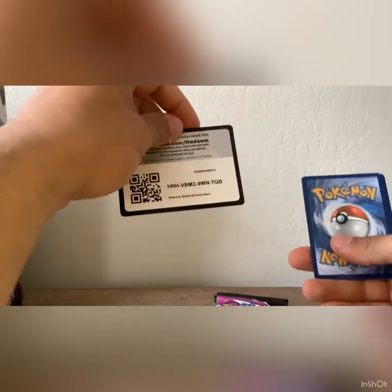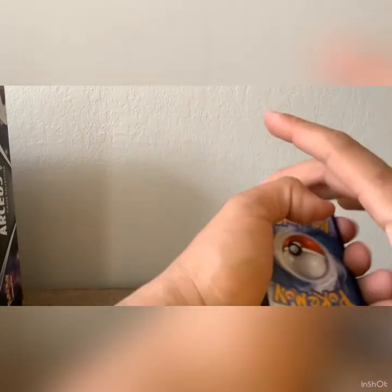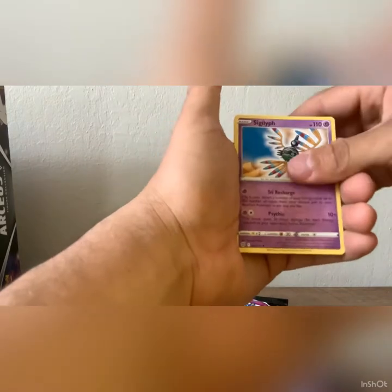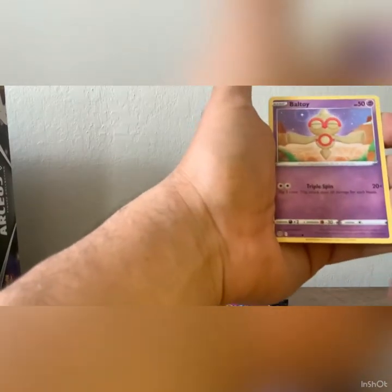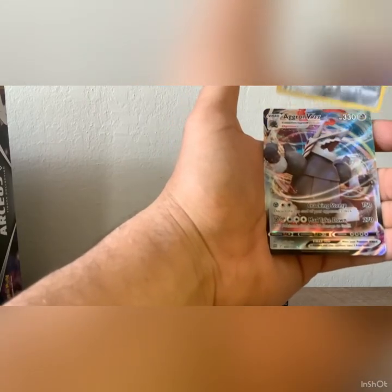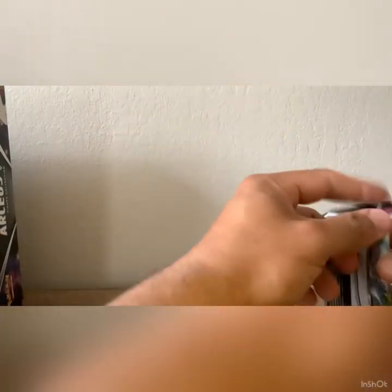Hoping for something good. Four from the back, come on Charizard. Snorunt, Acerola's Premonition, Morgrem, Chimecho, Chimchar, Minccino, Baltoy, Cinderace, Wormadam — oh, I think I see something good. Oh! Aggron VMAX — I've actually pulled this one before, from Fusion Strike.